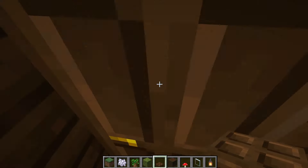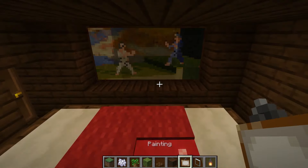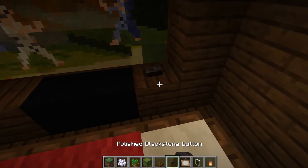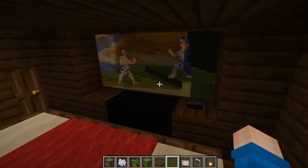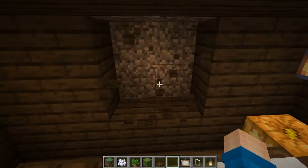Downstairs in the bedroom I can finish my TV. For this one I'm going to use a painting called Fighters. This one's a rather large painting, 4x2, and that looks like a TV. Underneath it needs a stand, and to the side of the TV it needs a remote. It's not a button, it's a remote control.